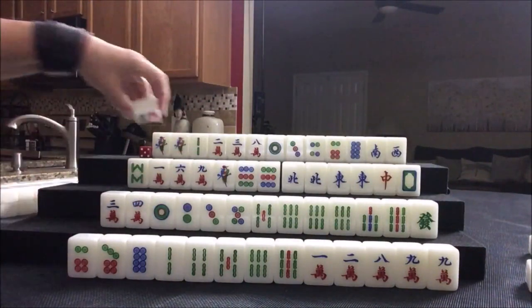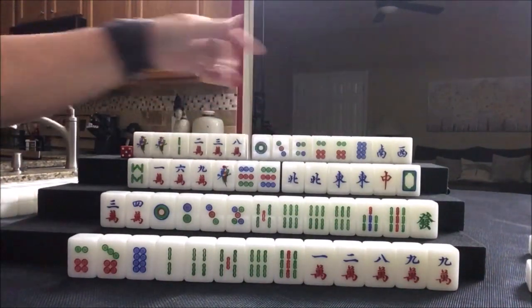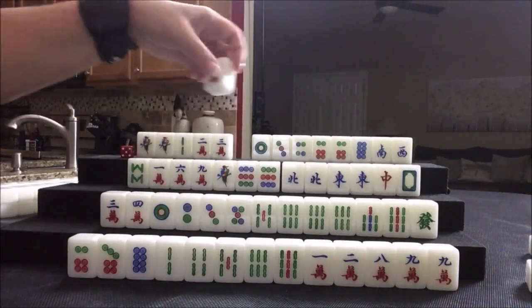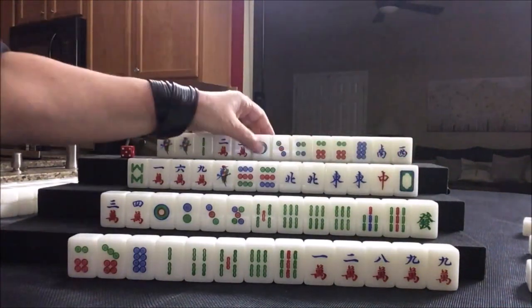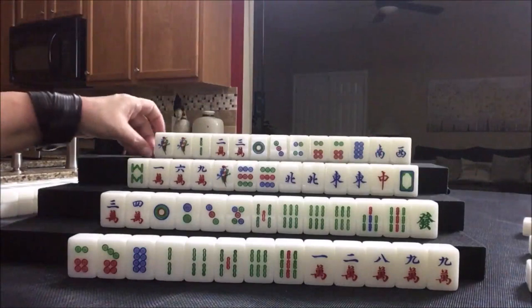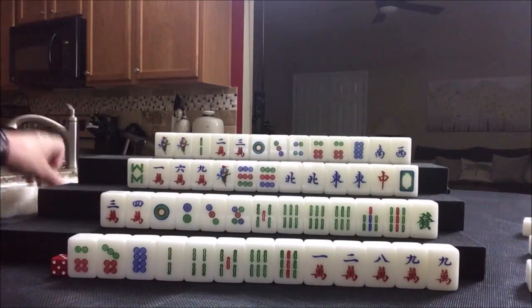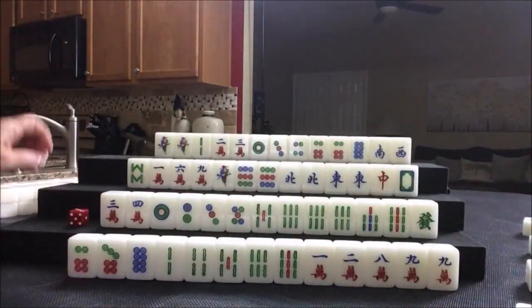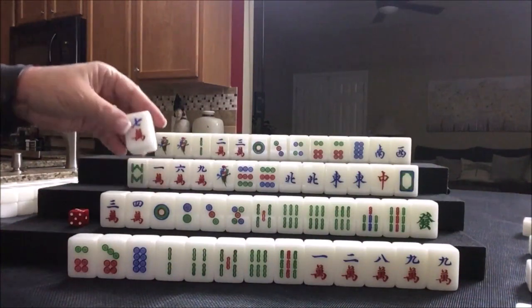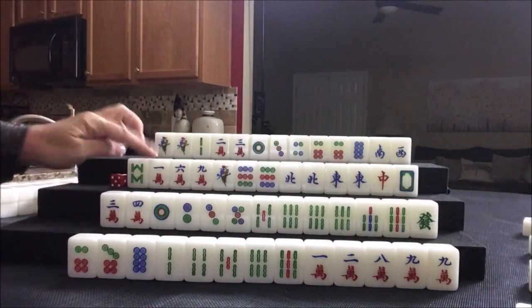Nobody can take it, so we're going to draw. Six dot — okay, now they have a healthy grouping of dots. Let's get rid of this eight crack. Right now they have no flowers — that's a faan. Single honors are not too helpful, but they can chow here. Eight crack, nobody can take it. Two dot — we're getting rid of dots. We want bams but we got a crack. Seven crack, that is a discard, and we're going to draw.